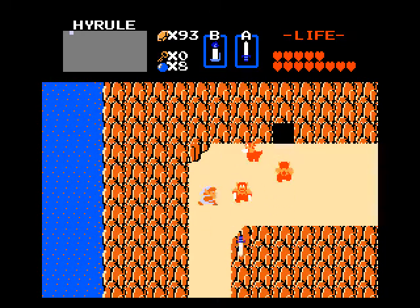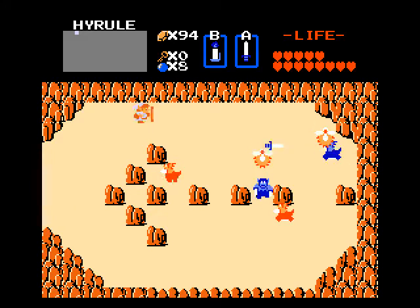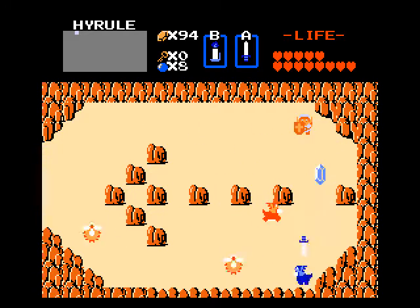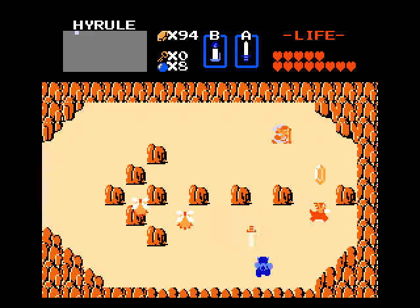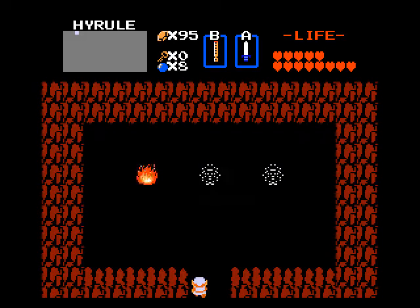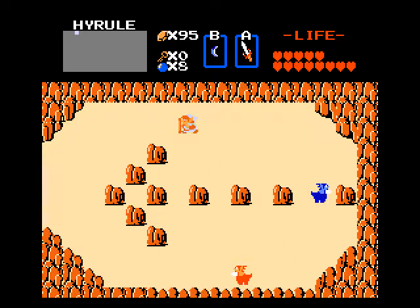Waste all the red Lynels and clear a path through them, unless you enjoy sucking on sword beams. I just want to get rid of all the Lynels. Now get your whistle out, because there will be a super secret staircase lurking somewhere here. And yes — the magic sword! Now that we have that, we can go straight to Level 6.